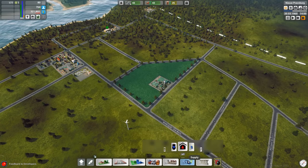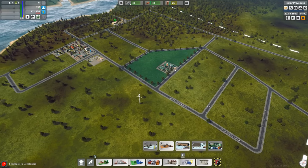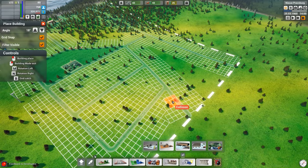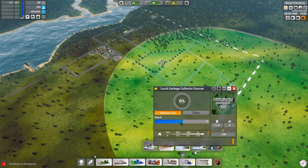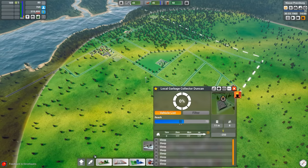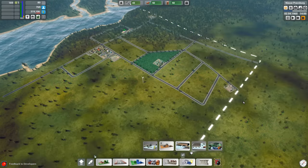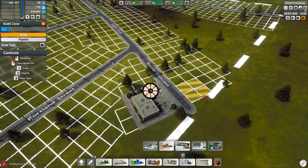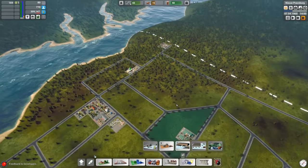Now let's get our garbage taken care of. Similar to the carriers, we are going to need some people who can collect garbage, and then we need a place to dump it. I'll place down a quick local garbage collector right over here — it does have a very long reach. You can extend or contract the radius, which is helpful in certain cases, though the larger the radius, the more trucks you're going to need to cover a larger area.